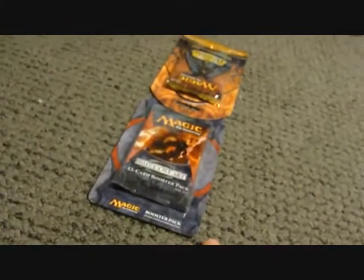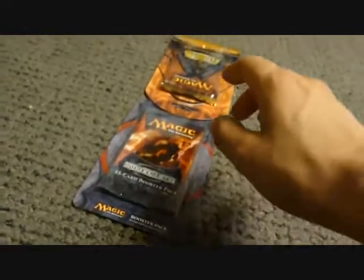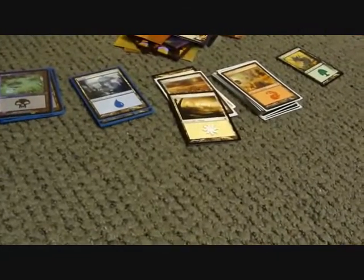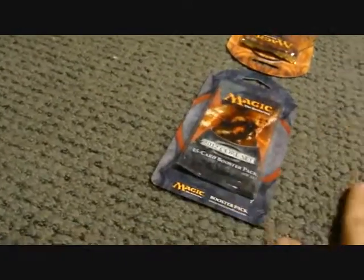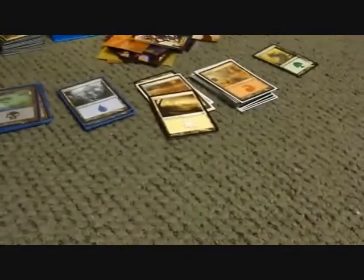So the way it works is you each have the same number of packs. In this case we happen to have an M12 pack and a New Phyrexia pack, so I'll be playing M12, then we'll be playing New Phyrexia. And then you've got basic lands. You start with your pack, you draw four cards, and then you get any three lands you choose. During the turn, you can either draw a card from the pack — which will be your deck — or get a land. And that's how it keeps going.